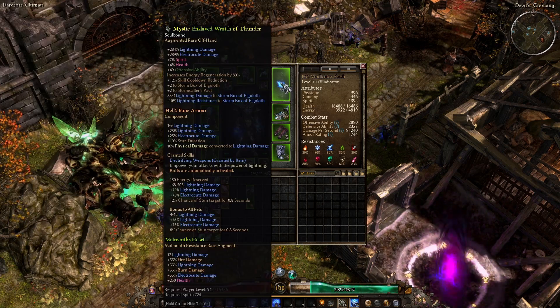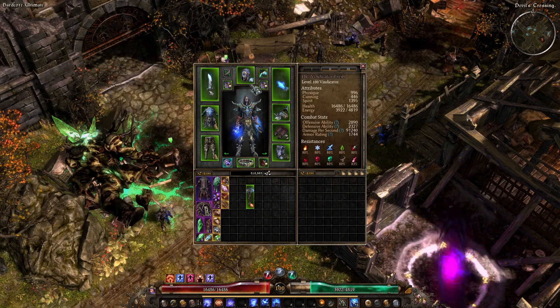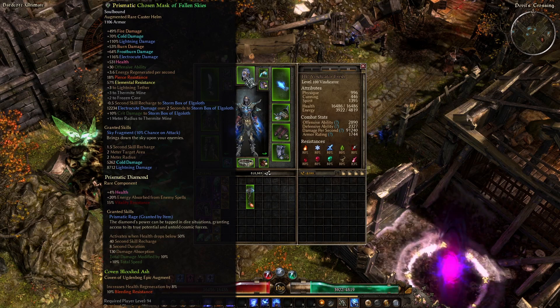Mystic Wraith gives you minus lightning resistance as well as a lot of lightning damage for Stormbox. This lightning damage is part of the stacking lightning damage — it's not the electrocute lightning damage. This one, however, is the electrocute lightning damage, but it gives you minus cooldown on Stormbox. So you can stack more, and it gives you crit damage on Stormbox. So the DOT version and the other version get a lot of damage from this, and you can stack more of them because it's minus 0.5 seconds.